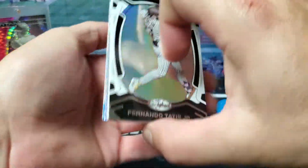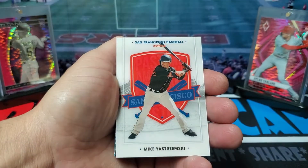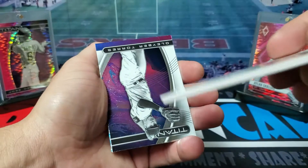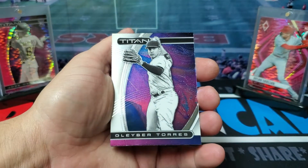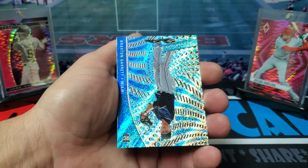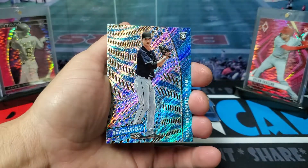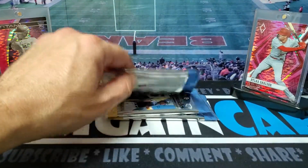All right, first pack. Start with a Certified card — it's going to be Fernando Tatis. Got one of these thick cards, Mike Trout or Stroman — look at that thick card. Got a Titan card, it's going to be Gleyber Torres. Cody Bellinger Overdrive. I think this is our groove parallel — it's going to be Braxton Garrett rookie. That is a cool looking card, I like that. It'd be nice to open a whole box of just that.